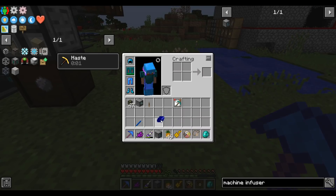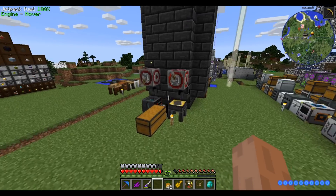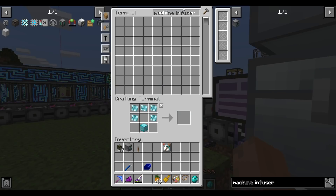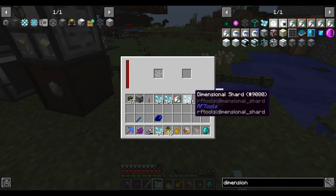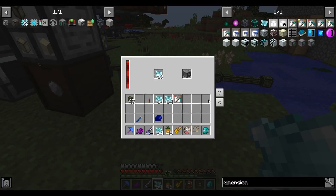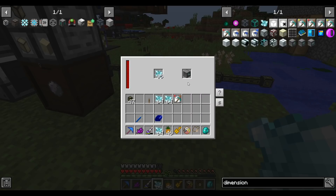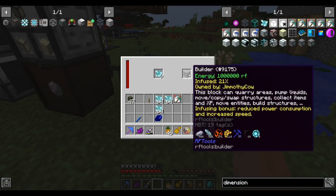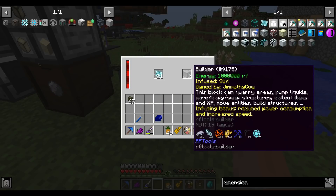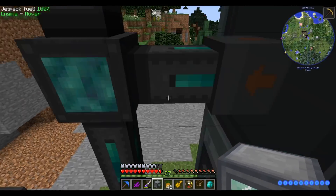One machine infuser done. The machine infuser takes those dimensional shards that we get from the nether and the end, and we can jam them into machines to infuse them. I think it takes four stacks to fully infuse a machine. Yeah, we got plenty - one, two, three, four. The machine goes in here, the shards go in there. The infused percentage is going up - once I have all four stacks infused, we're approaching 100%. Bam! Exactly four stacks to fully infuse it.